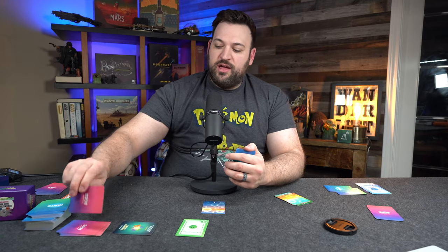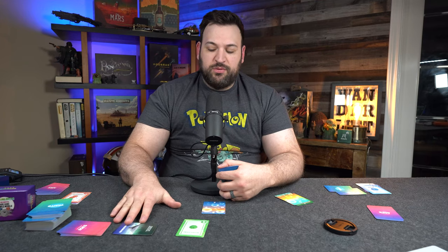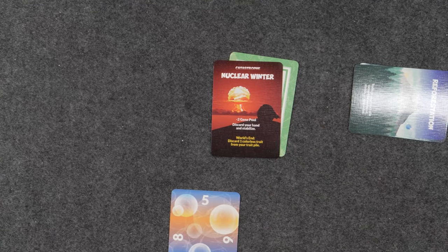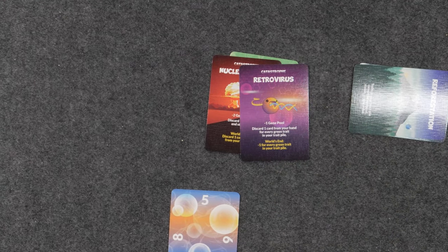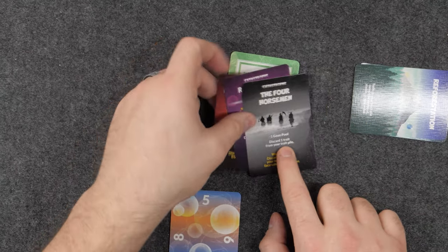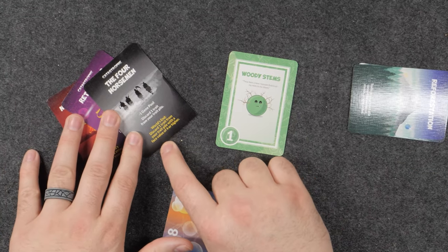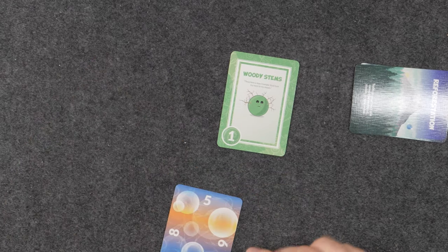After everyone has played their cards for the round, we then do another age. This is where the game gets its variety and changes. There are 25 different good ages and 15 catastrophic ages. Catastrophic ages can range from a nuclear winter where everything gets destroyed, a retrovirus ruining your species, or even the four horsemen coming to clean house. After three catastrophes have been played from the age deck, the game ends, the World's End trait triggers, and we count our points to see who has the most.